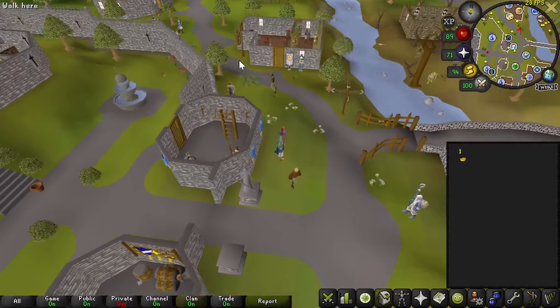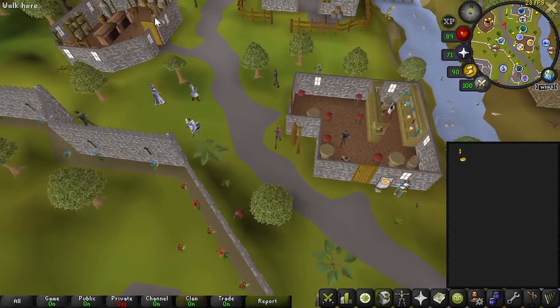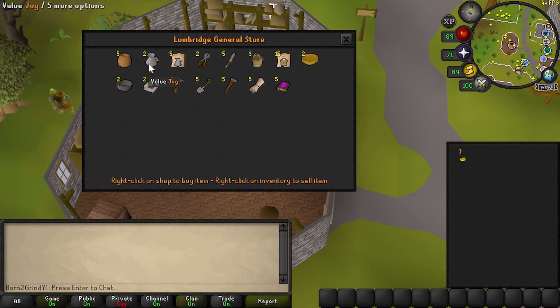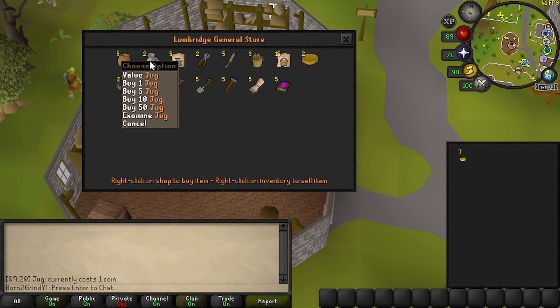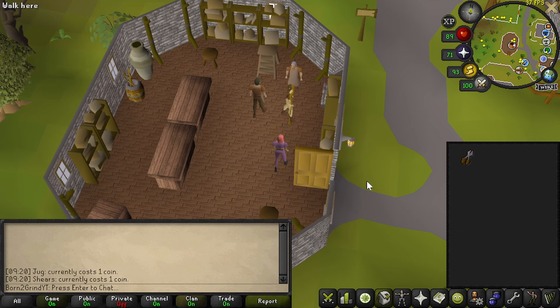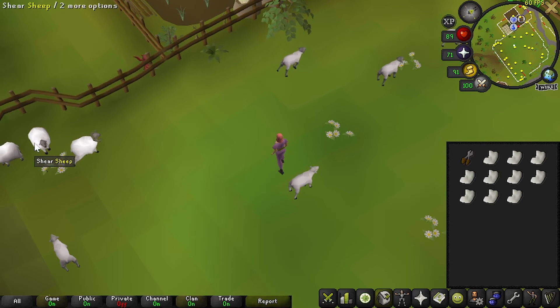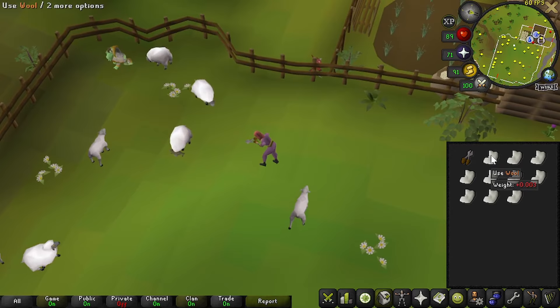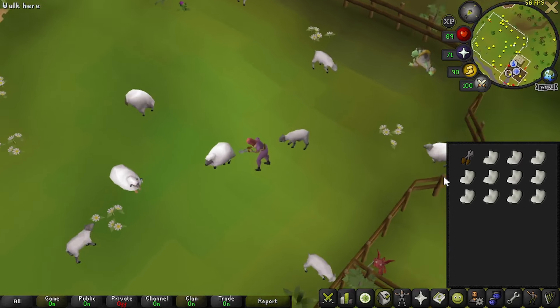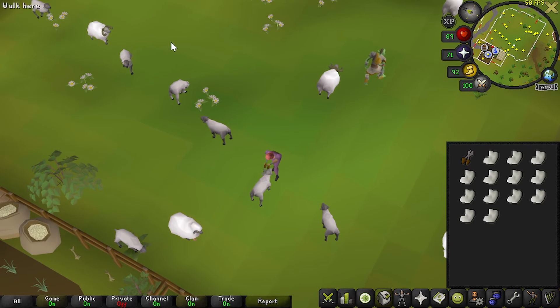First thing, I'd like to go to the general store and buy something for one gp. Value of this jug — one gp. Actually, shears — one gp, I'll take those instead. The regular wool is selling for more than balls of wool, so we're not going to process this — we're going to run it straight north to the GE and see how much we can get for it.